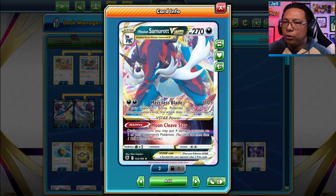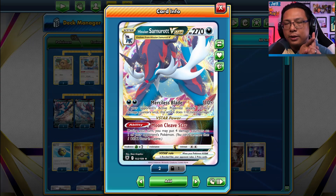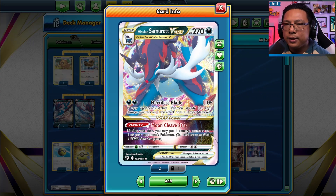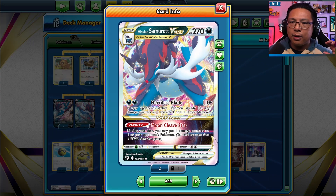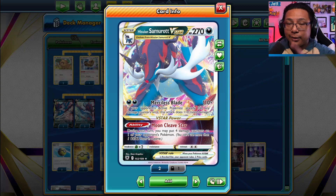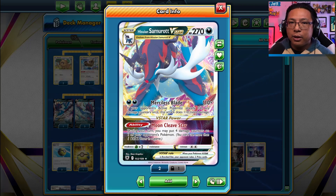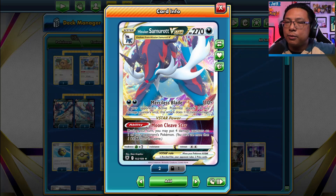I don't know if anyone has truly found the best way to play Samurott. There are decks that feature Samurott and Teleon, some that feature Wheezing, and I've got a different way to play Samurott that I haven't really seen other people play — except for Taylor Lowe. Shout out to Taylor Lowe for the inspiration. I'm Jet from InThirdPerson.com — make sure to like and subscribe.